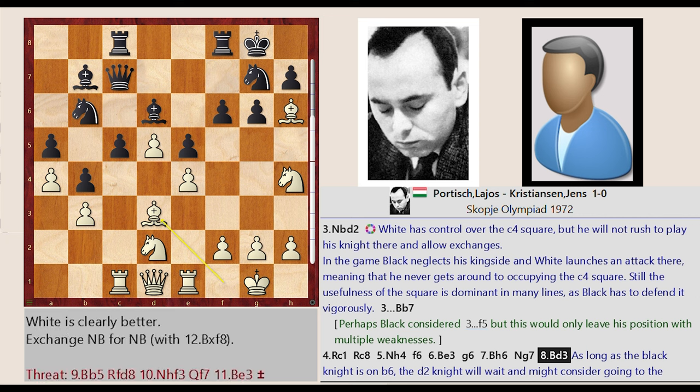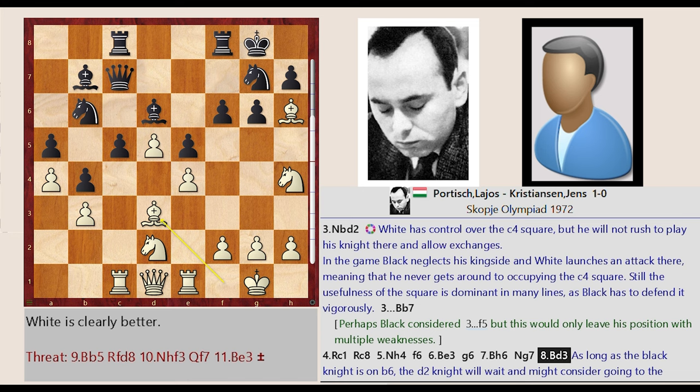Bf1-D3. As long as the black knight is on b6, the d2 knight will wait and might consider going to the kingside as well.